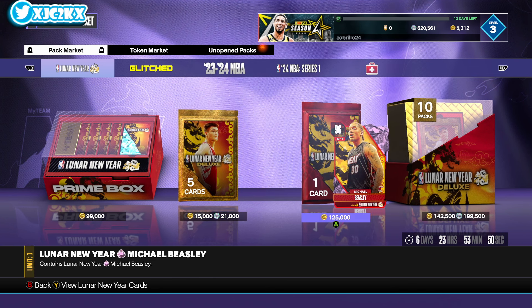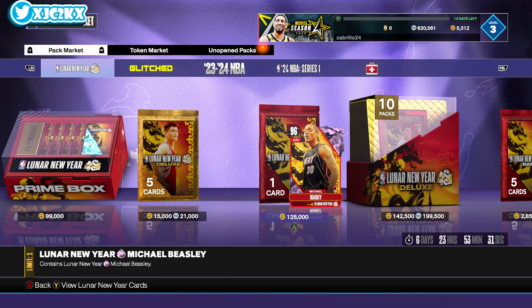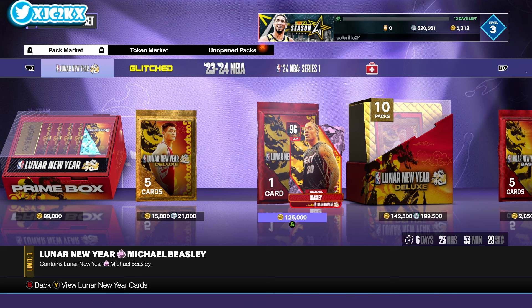With money, yes. It's the equivalent of — I don't know exactly how much it costs to buy 125K BC, but if you buy $50 worth of BC it's 200K, so I guess it's like $30 worth of BC something like that. I mean, $30 for a Michael Beasley card — he's probably the best small forward in the game. It's a little expensive but I don't totally hate it, so I'm like, okay, I'm not too mad about it. So we are going to actually do this pack opening today.